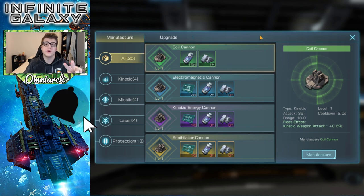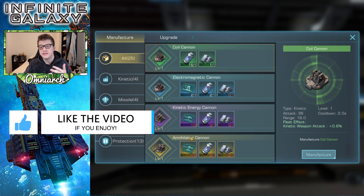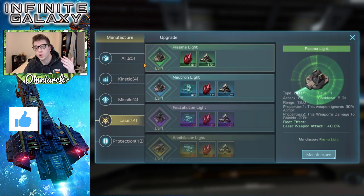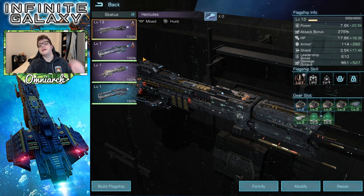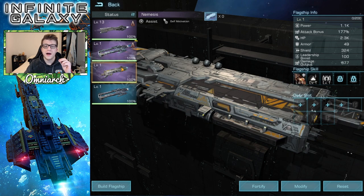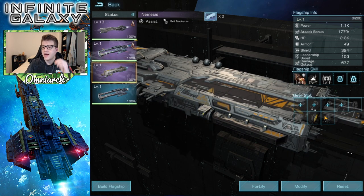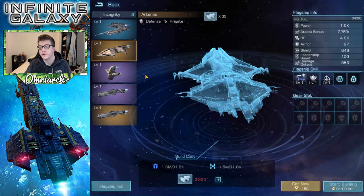There are two different types of gear: weapons and armor or protection. Each type of weapon focuses on a particular type of attack — kinetic, missile, or laser — and they also come in four different rarities: green, blue, purple, and gold, in increasing rarity and power. The amount of gear you can put on a flagship depends on the flagship's rarity. My purple tier flagships can have up to four weapons and four pieces of protection, whereas my blue rarity Argo only gets four weapons and three pieces of protection.